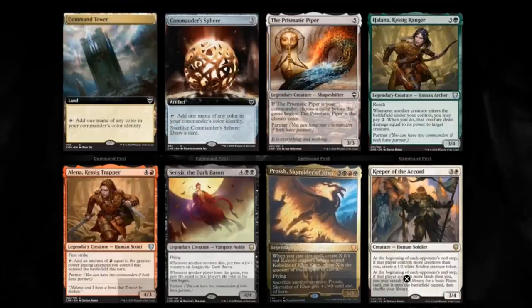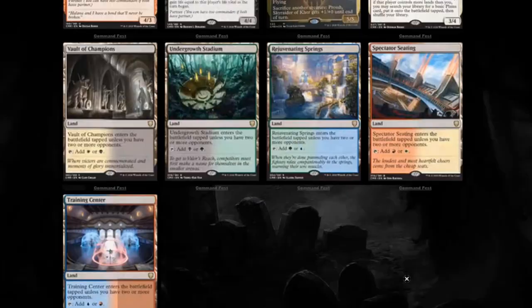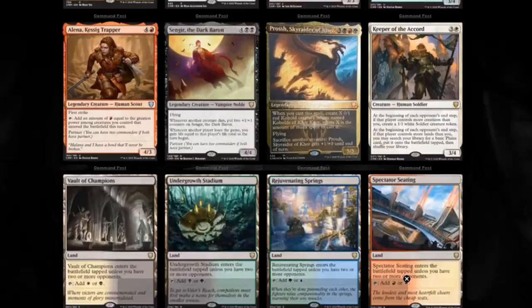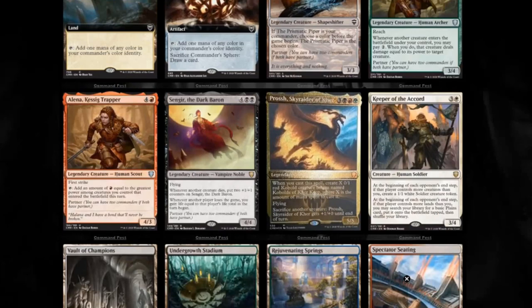Now the other cards we get here are from Commander Legends. We get some pretty good cards here. We get five lands, which are supposed to complement the Battle Bond lands that come into play untapped if you had two or more opponents — perfect for multiplayer because you're likely going to have at least two opponents. These are all the ones we didn't get in Battle Bond; we only got five of them before. We get Keeper of the Accord. At the beginning of each opponent's end step, if that player controls more creatures than you, create a 1/1 Soldier creature token. If that player controls more lands than you, you may search your library for a basic plains card, put it onto the battlefield tapped, then shuffle your library. Not a Commander option — not legendary — but I think it's a solid card in white. It kind of takes something that would be really powerful like Balance, but allows you to balance the field in a way that benefits you without hurting really anybody else. When you have just a pure advantage card, that's exactly what white needs without being incredibly oppressive.